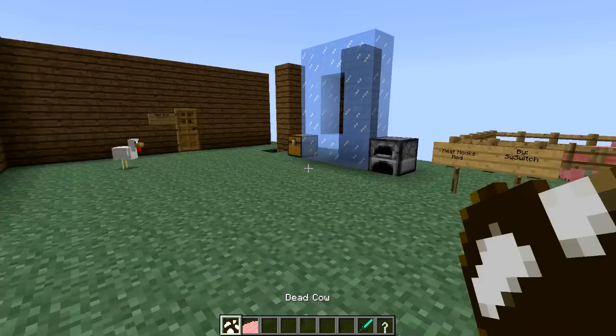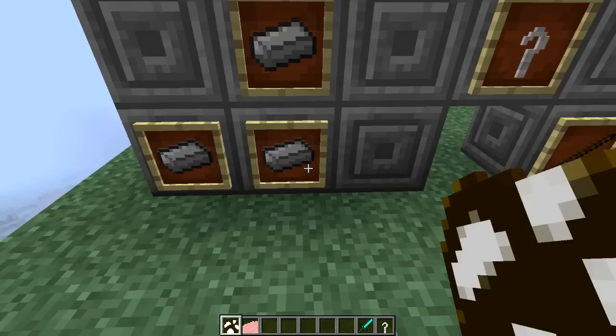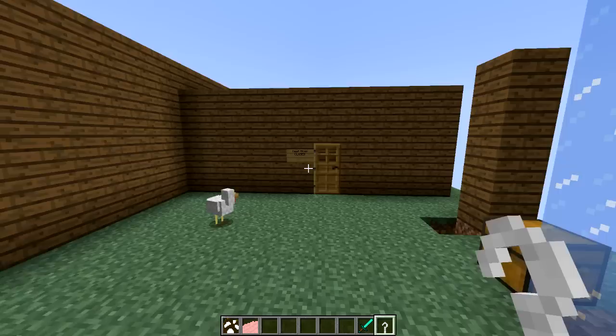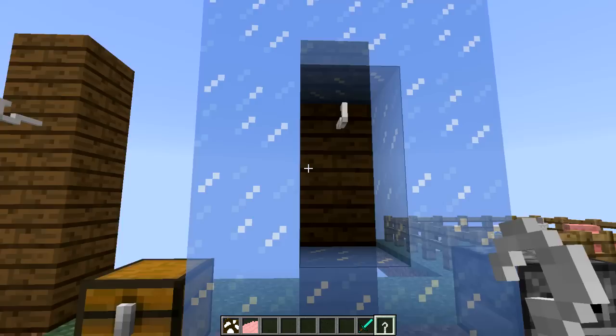So now, with these carcasses, you're going to need to basically hang them up with a meat hook. To craft a meat hook, you're going to need four iron ingots just like this. That's going to give you this, which is amazing. And to hang your meat, you're going to need to make something similar to a pillar of four or five wood blocks, or any kind of blocks for that matter. You're going to place your hook just like this and just like this.